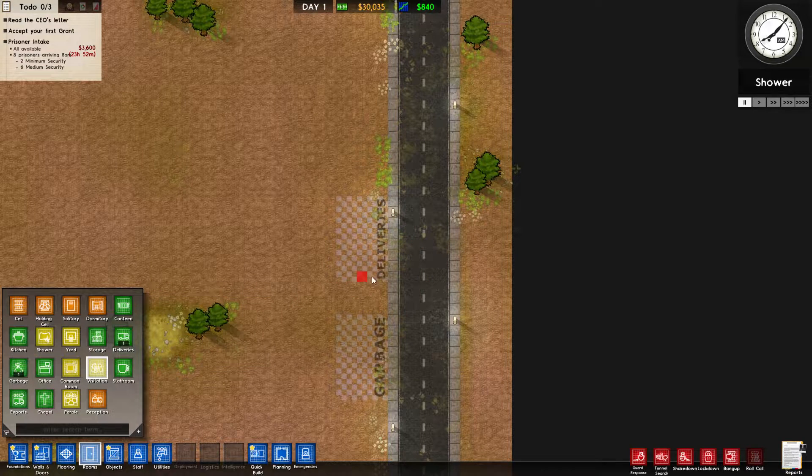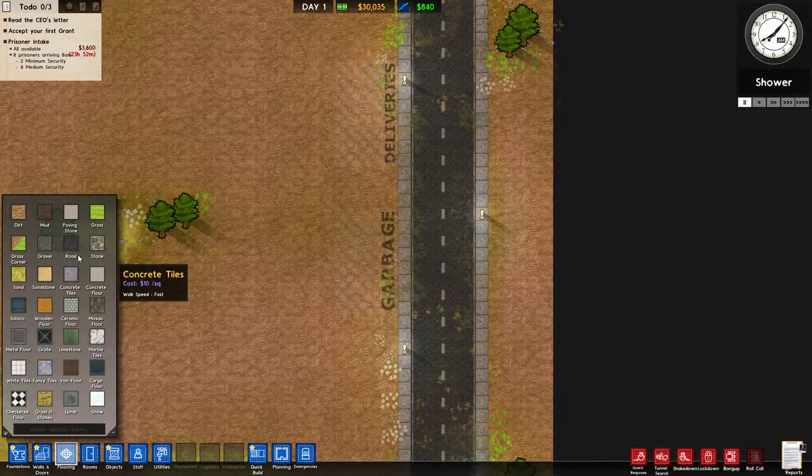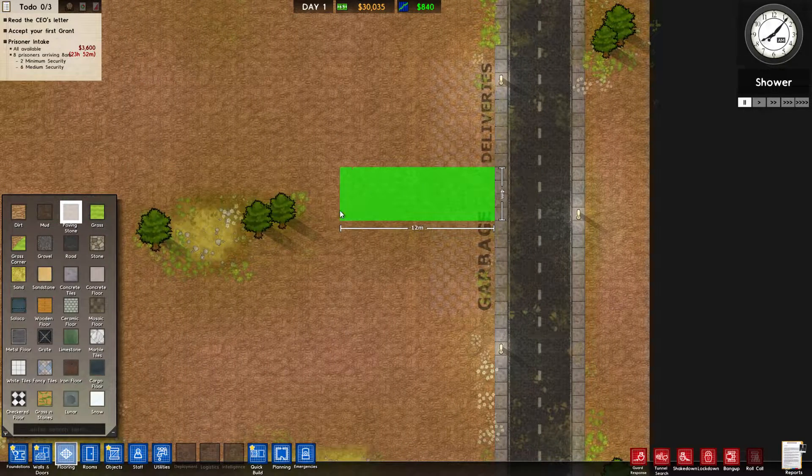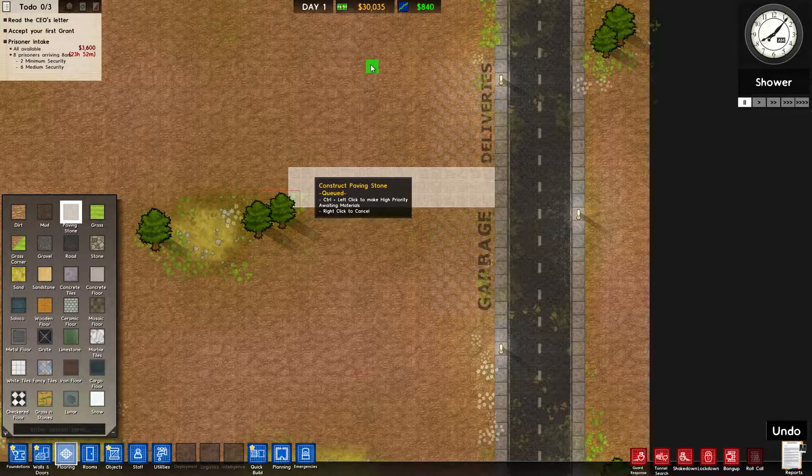Here's where your deliveries arrive — they'll put materials here and garbage goes here too. Everything costs money; you'll notice your funds going down. Let's start building. I'm going to put some paving stone down for a little walkway, then go over to foundations and build out of concrete. I want this to be four wide to begin with.